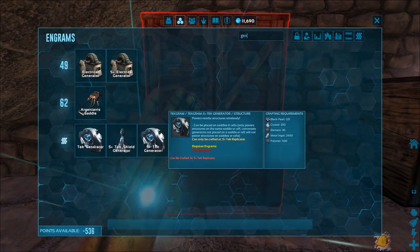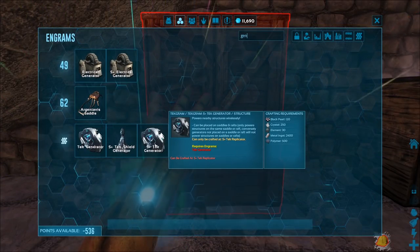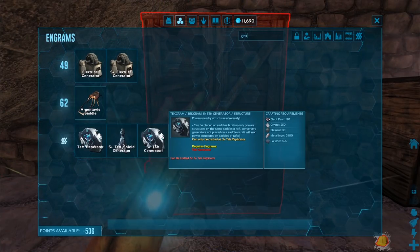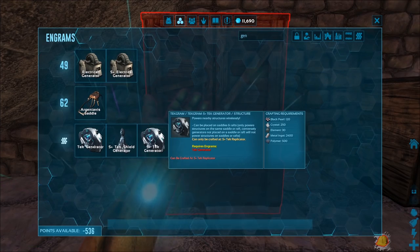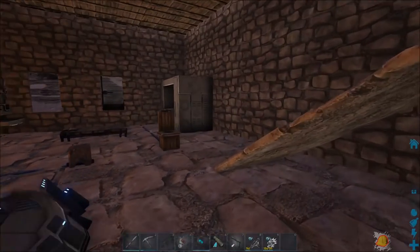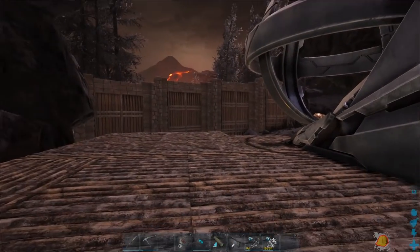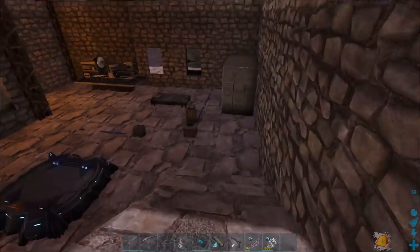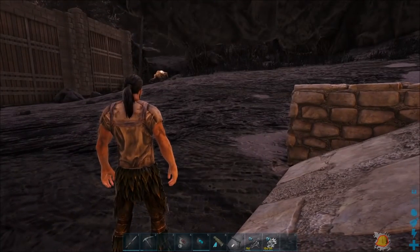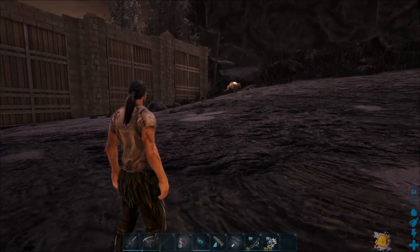This stuff is very gettable. The metal ingots are the biggest price tag outside of the polymer. The black pearl is not too hard to get — in fact we should probably start getting some black pearl and polymer so we can put together some tek stuff we might need, because we do have the replicator we got a little while back. To get into the volcano the easiest thing for me is going to be a pteranodon and a magmasaur.